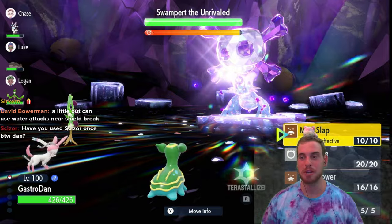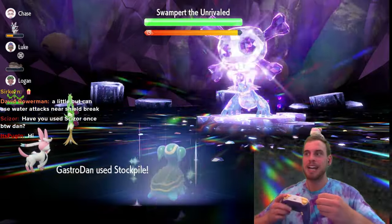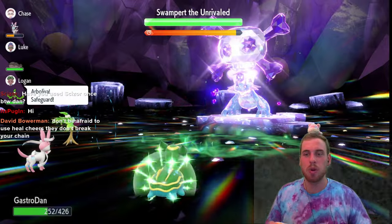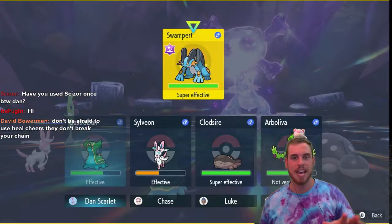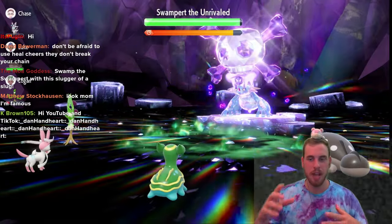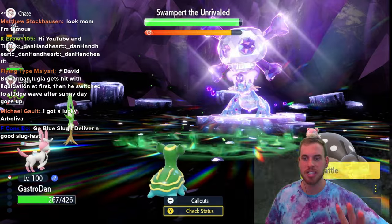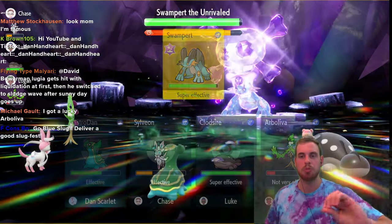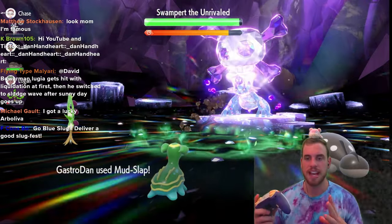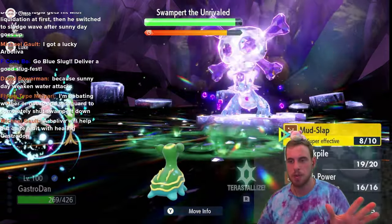Now that we've seen the build, let's look at the step-by-step process to solo Swampert. Turn zero: Storm Drain causes us to start the Tera raid at plus two Special Attack, which is nice. Turn one: we use Stockpile. There's a very specific order of operations to follow for consistent wins with Gastrodon. Turn one is Stockpile, then we use Mud-Slap until Swampert nullifies the stats and abilities on our side of the field. At that point we use two more Stockpiles, then get into attacking. We use Gastrodon because Storm Drain protects us from that turn-zero Muddy Water, and once we break the shield Swampert will use Liquidation and Muddy Water in back-to-back moves, which raises our Special Attack further. Gastrodon's Stockpile gives it plenty of bulk to tank these hits.